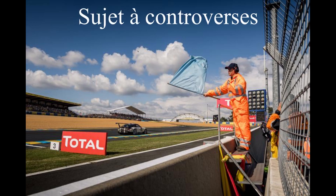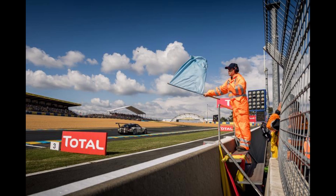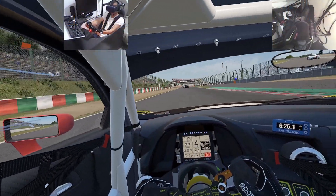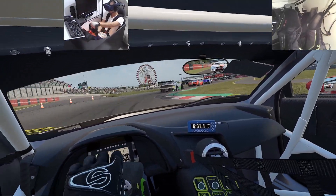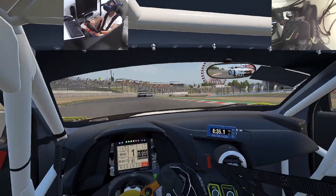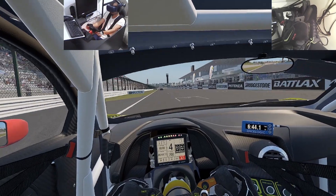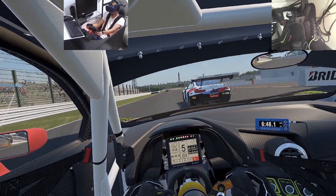Ensuite, le drapeau qui fait le plus débat : le drapeau bleu. Si on vous agite un drapeau bleu, ça veut dire que le pilote qui arrive derrière vous, généralement à moins d'une seconde, va vous prendre un tour. Pas de panique : vous avez normalement quatre virages pour pouvoir le laisser passer. Par exemple à Spa dans les Combes, vous n'allez pas le laisser passer dans les Combes qui font trois virages, vous laisserez passer avant l'épingle. La meilleure attitude c'est de prendre vos virages en gardant toujours votre trajectoire, et dans la ligne droite vous accélérez un petit peu moins fort ce qui fait que le pilote derrière vous va vous doubler.